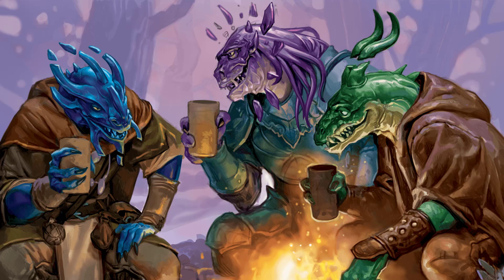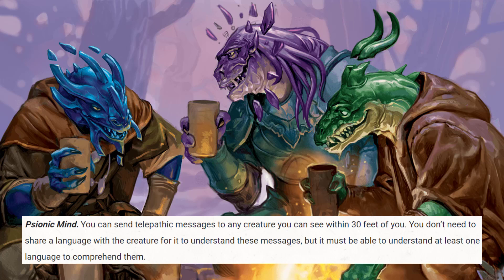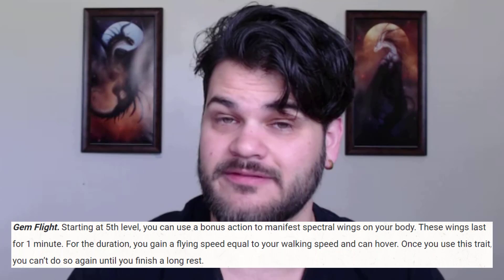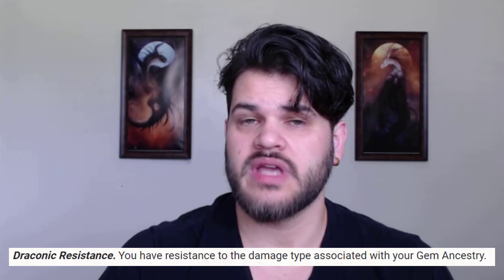Starting off with the race, we are a Gem Dragonborn from the new Fizban's Treasury of Dragons. It fits the flavor — we kind of have this psychic thing going and Gem Dragonborns are naturally psychic, so that's pretty cool. We get more blast in early levels especially, by being a Dragonborn with that Breath Weapon attack, which helps us be more of a blaster. We also get concentration-less flying at level 5, which is a big help for both blasting and staying out of danger. We do get a new damage resistance, and we want to vary our damage a bit — a lot of the Aberrant Mind's blasts are psychic damage, which is very reliable, but just in case we want a secondary kind with our Breath Weapon attack.